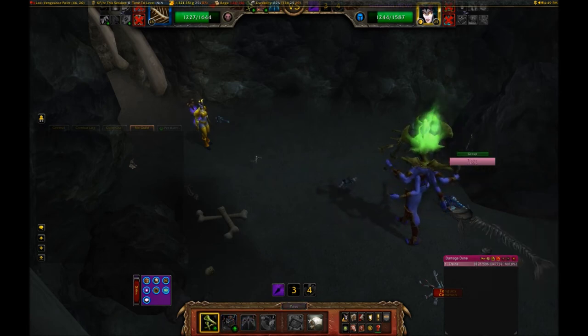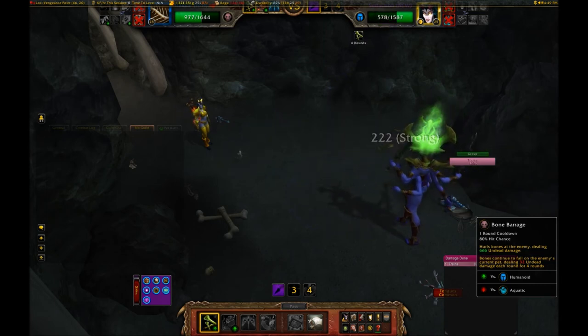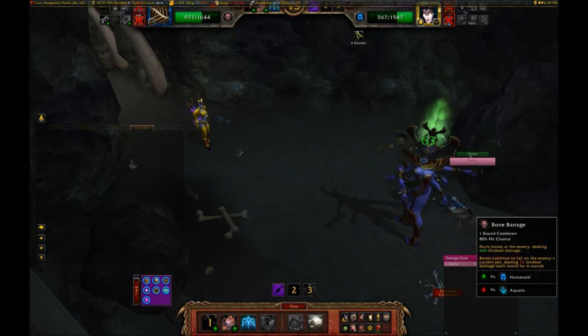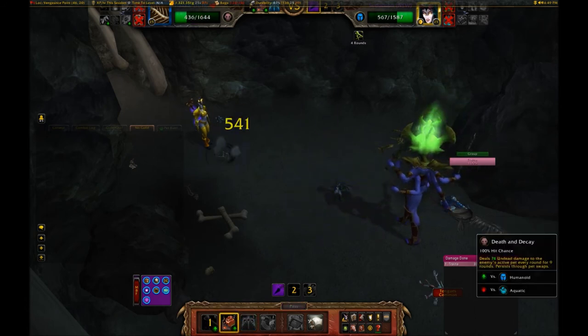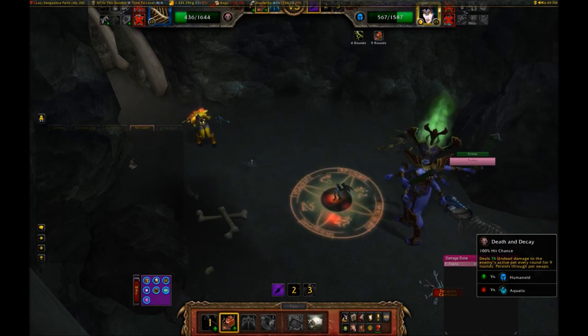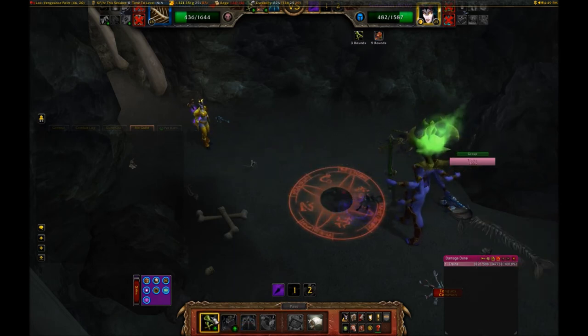Your last pet is the Bone Serpent. Throw it out and use Bone Barrage — it's a Darkness ability, which is good for us, and those bones will keep falling for four more rounds. Then toss out Death and Decay, which is supposed to heal you. Follow up with Bone Barrage again.